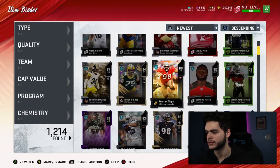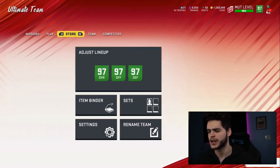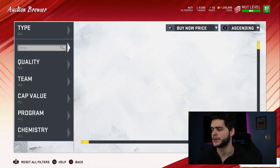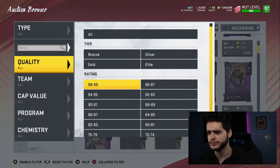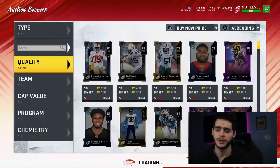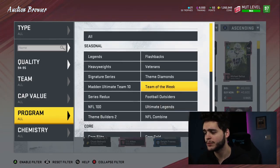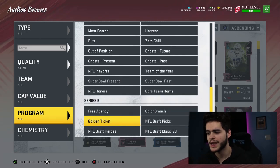That was fun. Let's not do that again. Let's go check out these players on the auction block because that was not too great — I thought it'd be better than that. I gotta stop opening packs, I'm just wasting coins left and right and clearly it doesn't benefit me ever. I've been doing this all year and I still haven't pulled a full ultimate legend — not one.